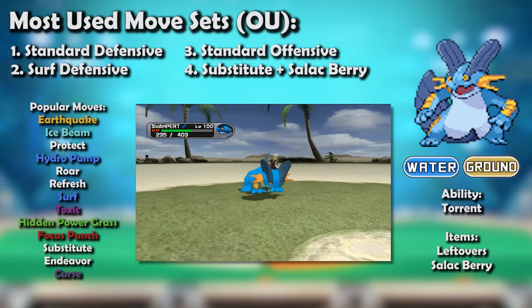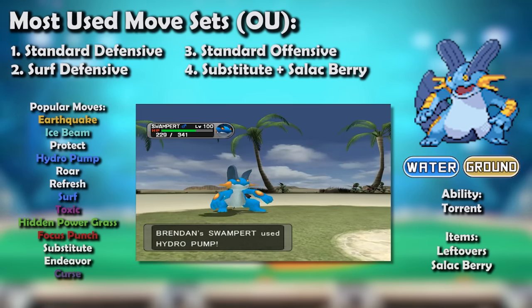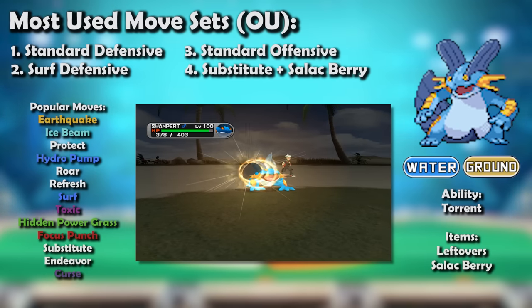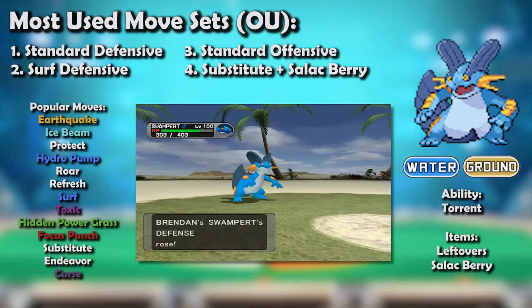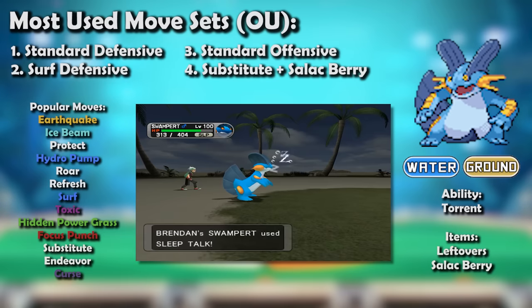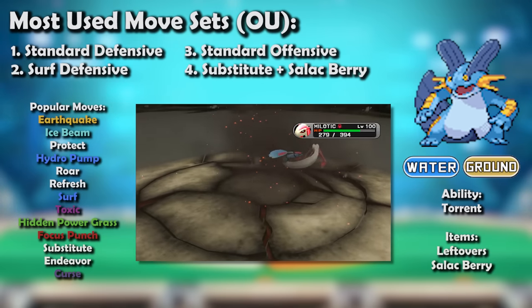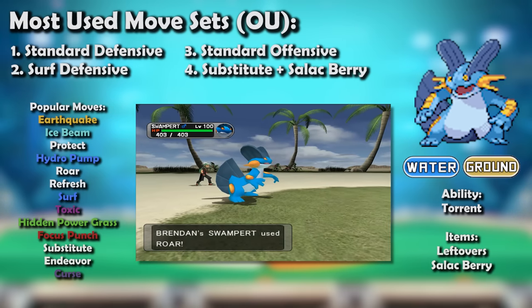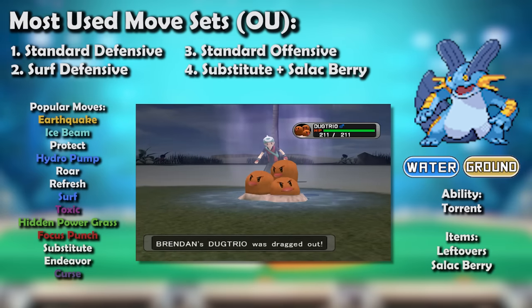Earthquake and Ice Beam were all Swampert really needed to cover its targets. Water STAB — whether Hydro Pump or Surf — was helpful to sting the likes of Skarmory and Gengar, but if Swampert's team covered that, its last move slot could be altered. Some players liked putting Curse on it for one-on-one matchups against Pokémon it would otherwise lose to, like Suicune and Blissey. Rest and Rest-Sleep Talk sets were also solid. Roar was effective for staving off Cursed Snorlax, Suicune, Swords Dance Celebi, and Dragon Dance Gyarados.